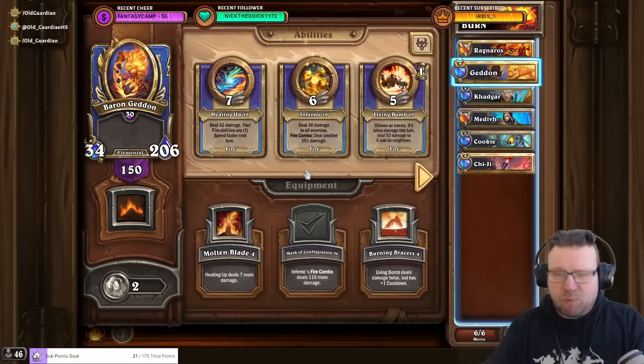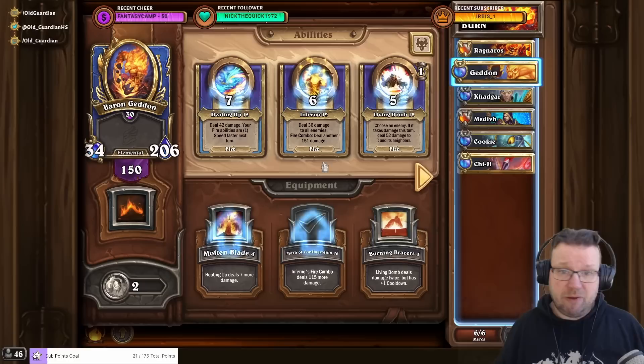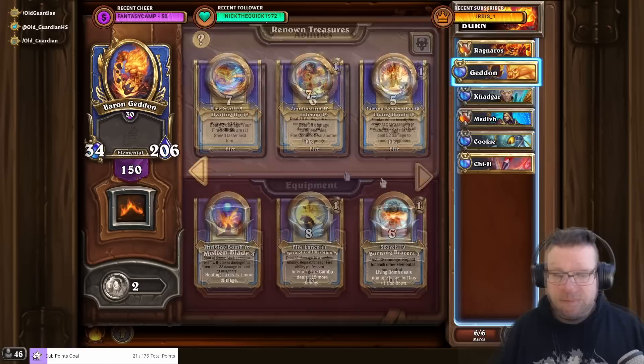Once you've upgraded everything to 10 — or everything to 15 if you have a lot of renown — then you start to think about what abilities you're actually going to use and begin upgrading those. For Geddon, that's obviously Inferno and the Mark of Configuration equipment. Mark of Configuration is a little bit cheaper to upgrade than Inferno; equipment is cheaper than abilities and scales a little bit better. So in general, your Mark of Configuration should be a little bit higher than your Inferno.